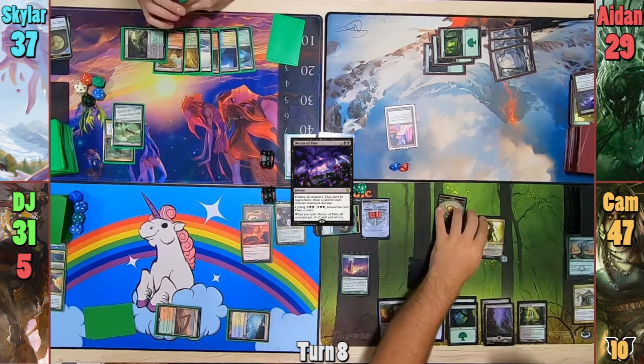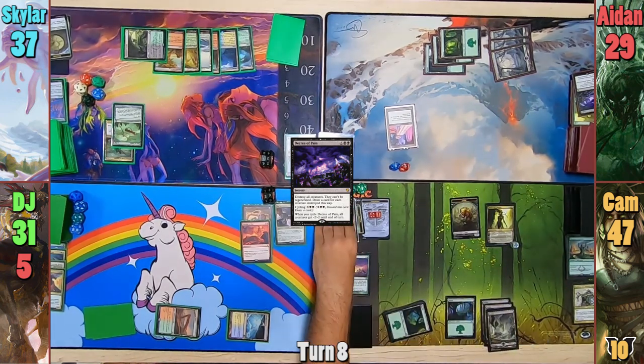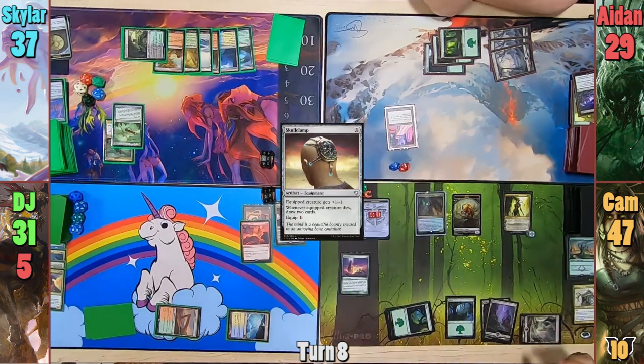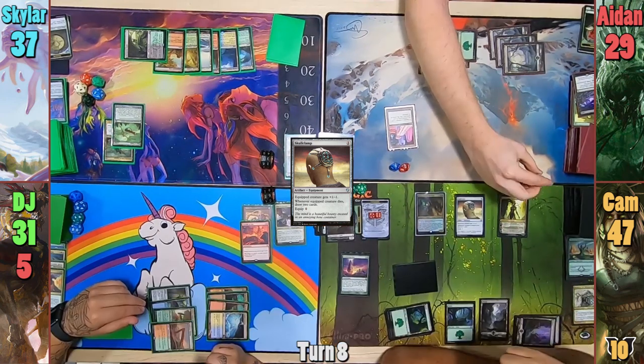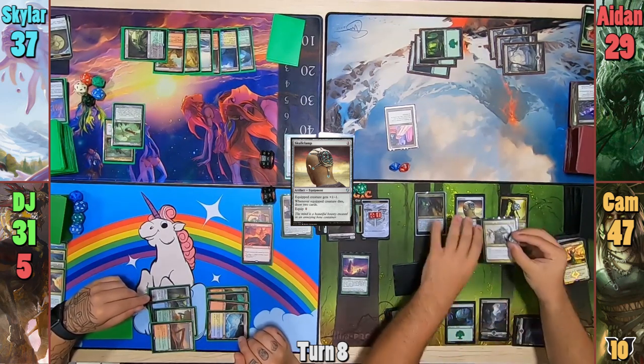Cam gains an Eldrazi token on his upkeep and plays another Swamp. He pays six for Marin again, then a Skullclamp. He Skullclamps the Eldrazi spawn drawing two cards. Cam upticks Vraska again and heads to his endstep, bringing back Skullbriar before passing to DJ.